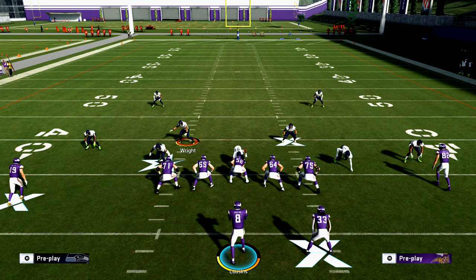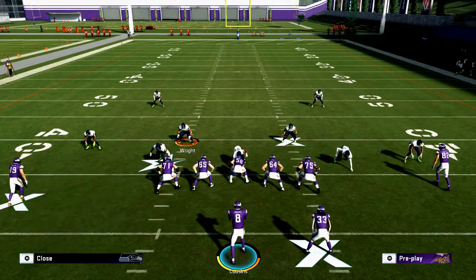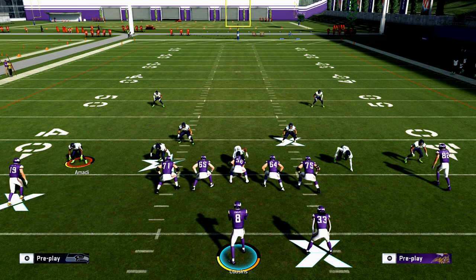The air raid offense teaches half slide — meaning that whichever side the running back is blocking, they're going to slide halfway to the left in the opposite direction. I kind of try to create that in Madden and want to share that with you today. From the spread, we're going to set up the pressure just like this.